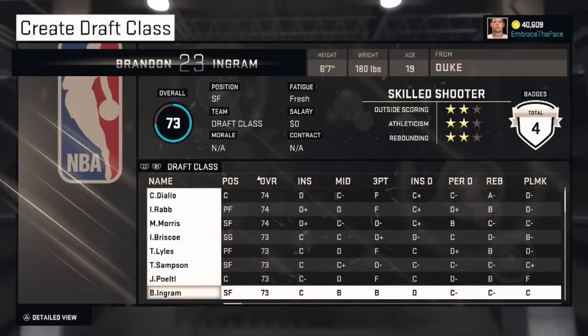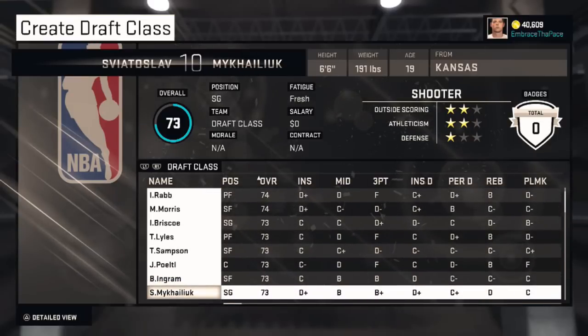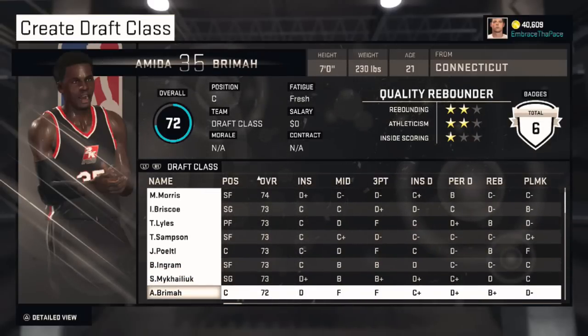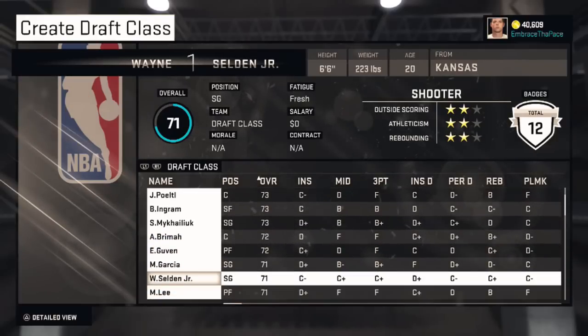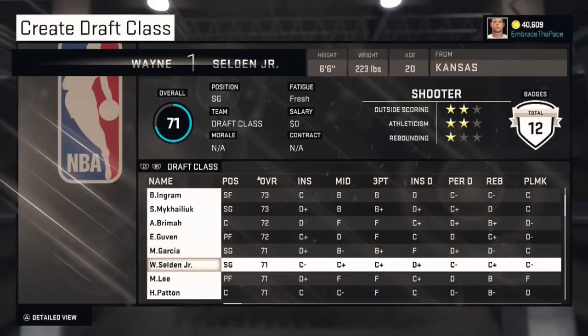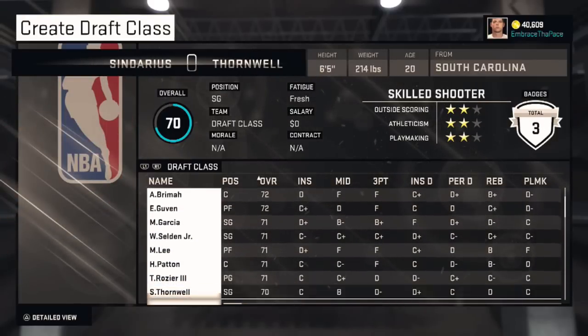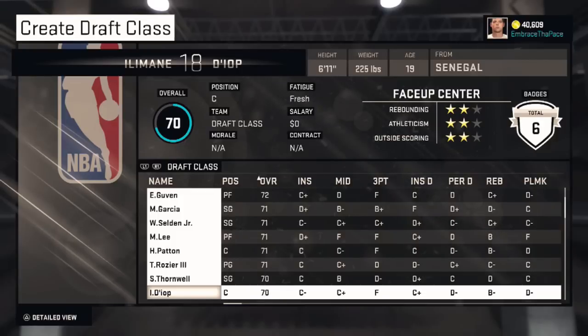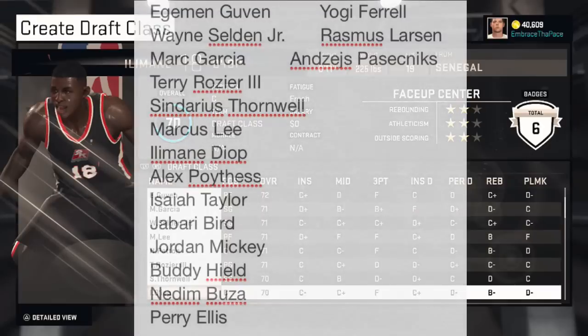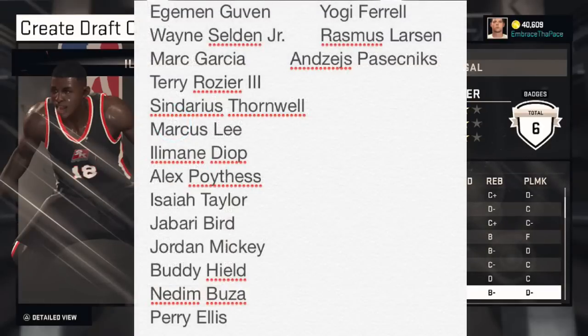Got 30 guys in it. A lot of the guys are from the 2015 class that I made, from an older version — so in the newer versions of my 2015 class, some of these guys have been taken out: Wayne Seldon, Mark Garcia, Marcus Lee, Edgman Guvin, Terry Rozier, Cendarius Thornwell — all these guys. I'll put the entire list on screen. I think there's 17 guys that I moved from the 2015 class to the 2016 class.